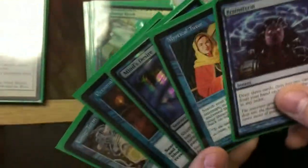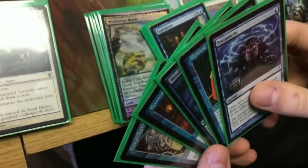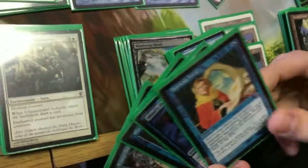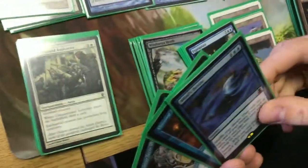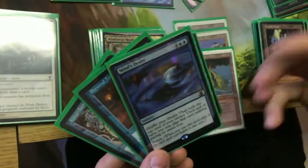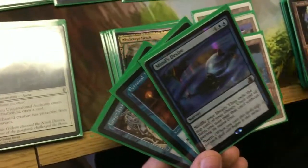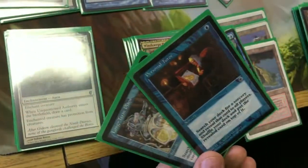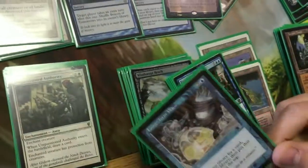Here we have the instants and sorceries. Brainstorm is good - you get to manipulate the top of your library, draw three, put the ones that are too expensive on top and let Narset hit them for you. Mystical Tutor searches you for an instant or sorcery, puts it on top of your library and Narset hits it. Mind's Desire is pretty much like additional Narset triggers - you have a bunch of spells going on and cast it last, probably ending up getting three or four additional free castings. Personal Tutor searches for a sorcery like one of the take-another-turn cards and puts it on top. Long-Term Plans searches for a card and puts it third from the top - doesn't really matter since Narset hits all four.